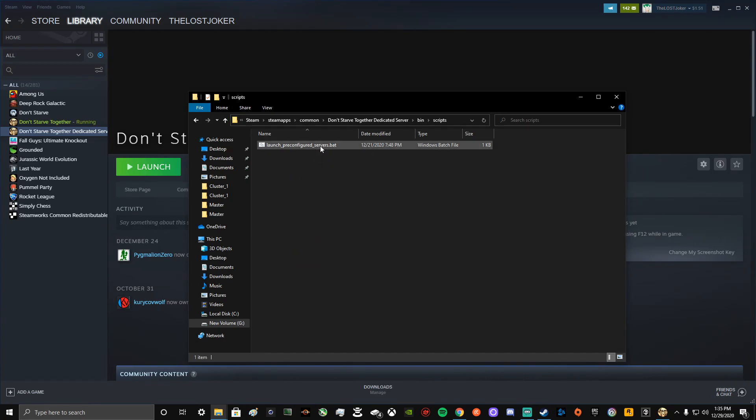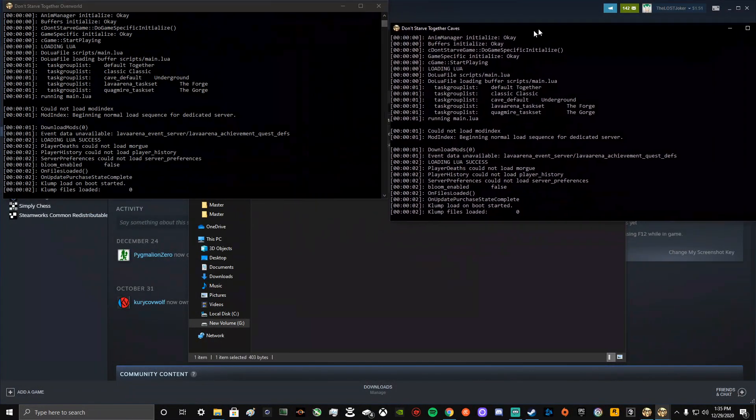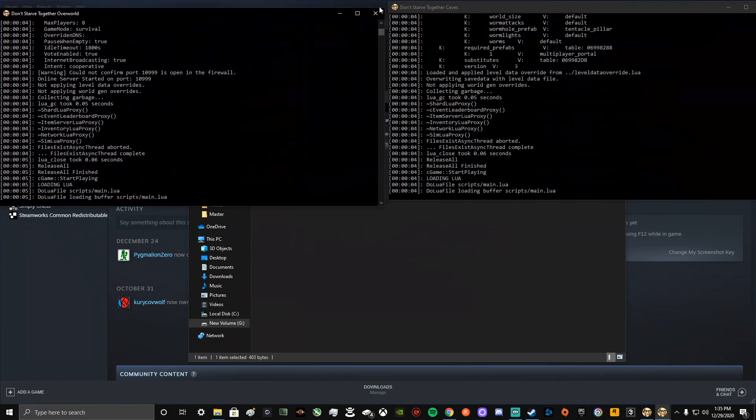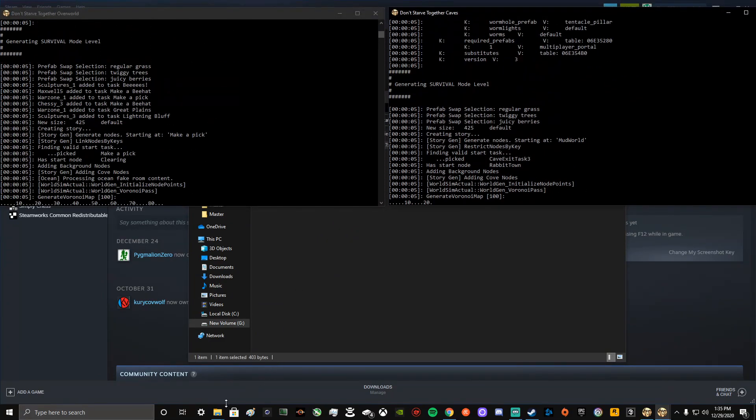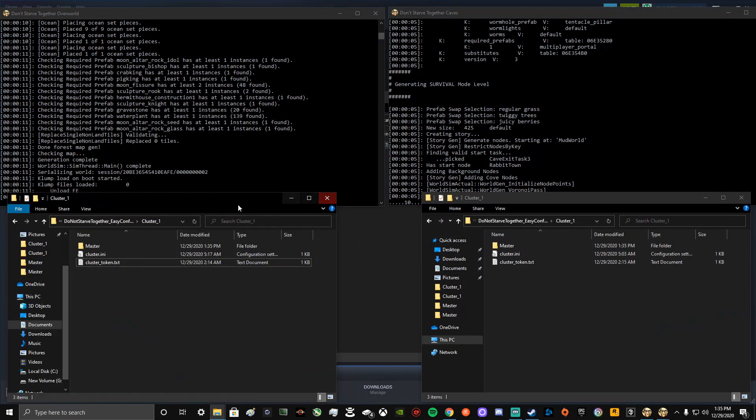When you do this — I'm going to do this right now — it's not going to do the same thing for me as it does for you because I already have everything set up. When you click this, you're going to see these two prompts, but it's going to say server failed and all that stuff. But it's going to create the two folders we need.